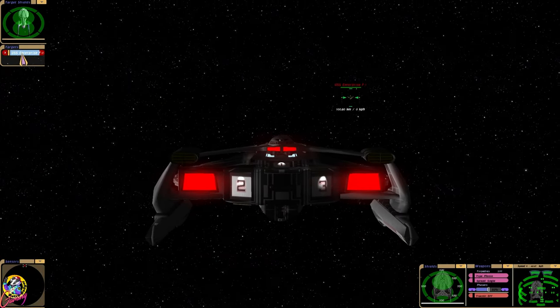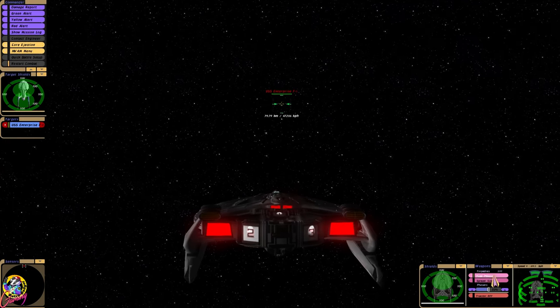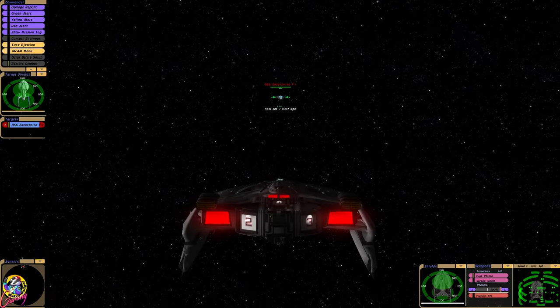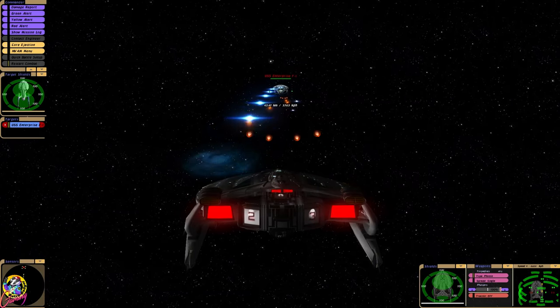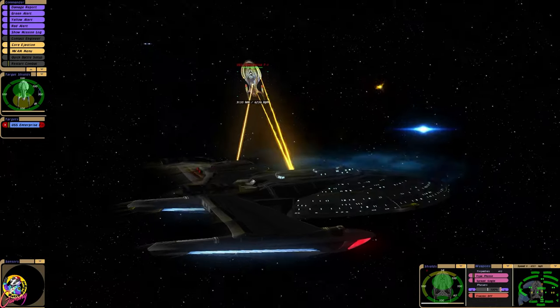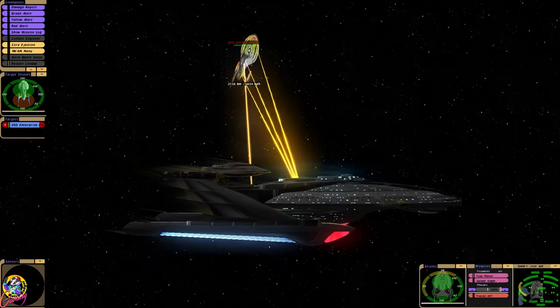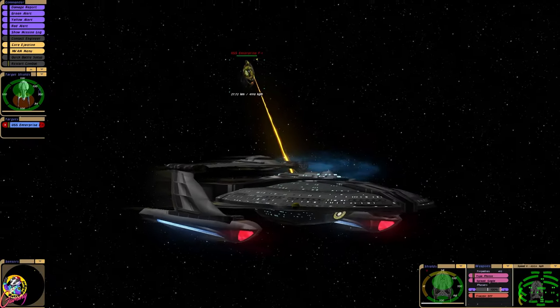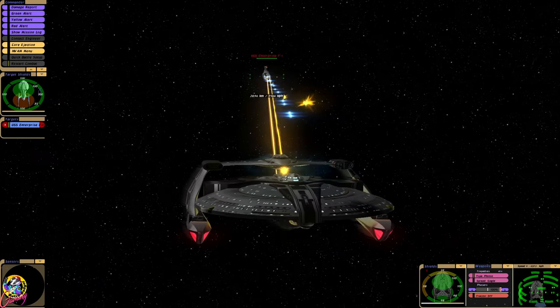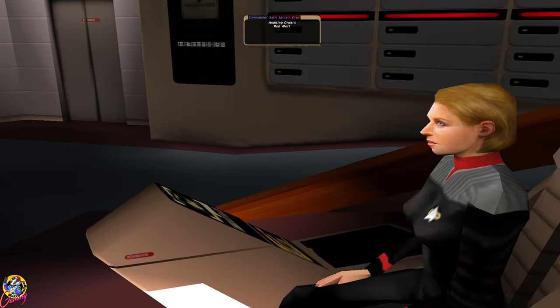Here we go — all power to the weapons and shields. The Barrier does have quite a good forward volley, as you can see. Incoming — that was a big volley. Our armor has been hit already; we've lost half of it.